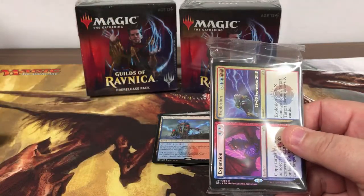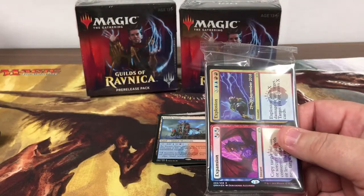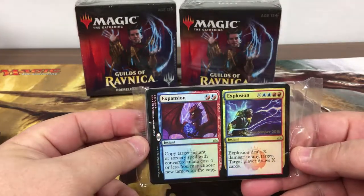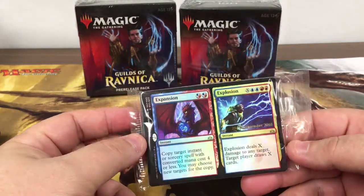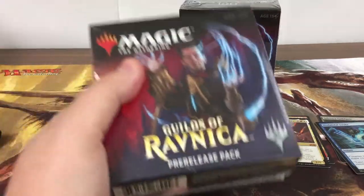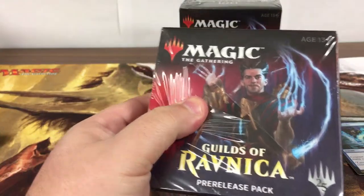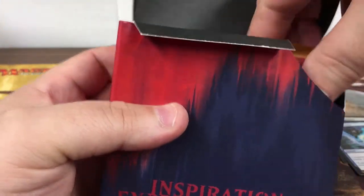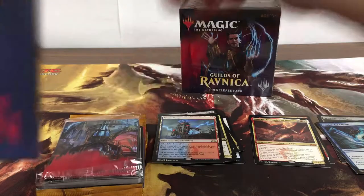Nice — Expansion/Explosion. This card's definitely seeing some play right now. Man, so good, so good. I'm loving these right now — two mythics. Way better than the Selesnya kits. The Selesnya kits were pretty tough.